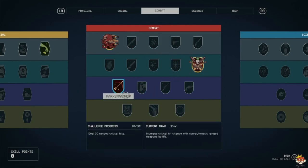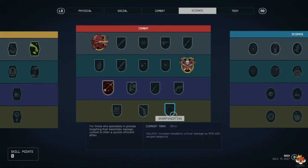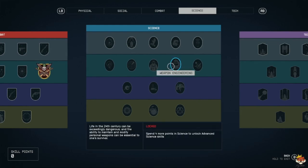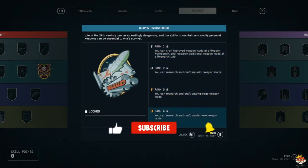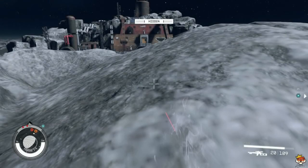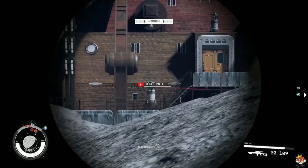We've got rifle certification, and we're working on marksmanship. Eventually for very late game, sharpshooting — if you want to take it well beyond that and just one-shot pretty much anything. If you want to go even further, go into weapon engineering, but for that you need research methods. Weapon engineering lets you have master-level mods which will make you do a lot more damage, and you'll be able to customize any weapon you want. With that said, let's see this build in action.